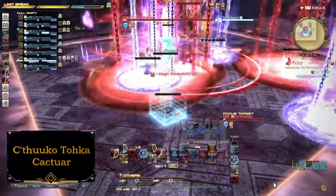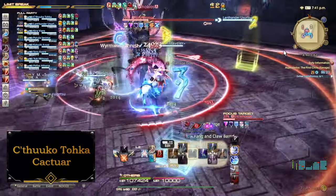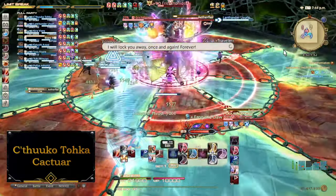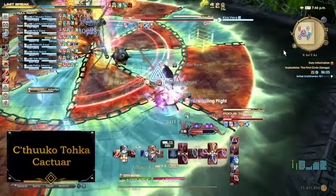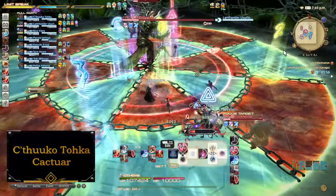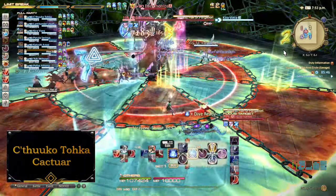On top of all this, Erichthonios nails its aesthetics. You understand at every moment that the person you're fighting has been trained to bind his targets in ethereal chains. The arena changes from phase to phase in a visually striking way that puts the chain motif to use, and the music really makes you feel like you're in some kind of supernatural prison. The only weakness is that it more or less repeats after Fourfold Shackles — but even that isn't a huge negative, as it helps the prog feel quick once you understand everything the encounter will throw at you.